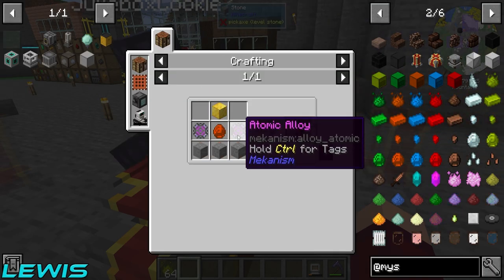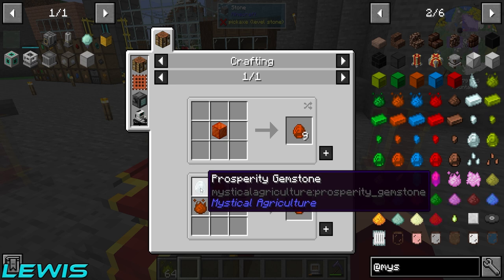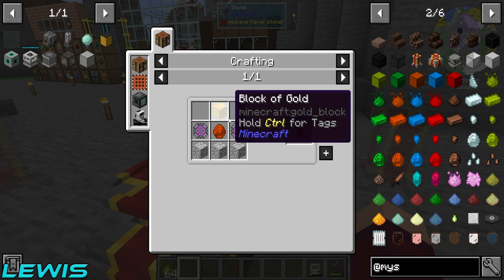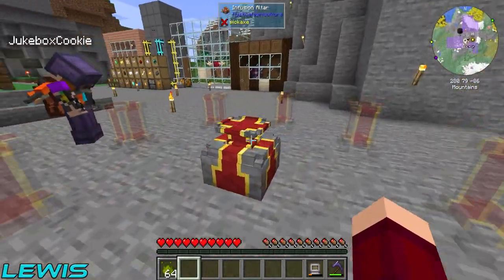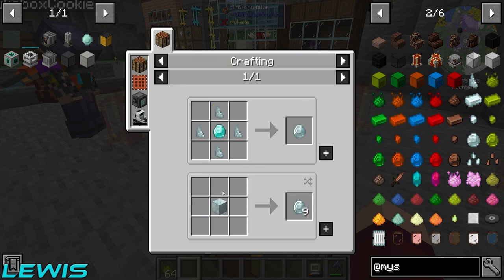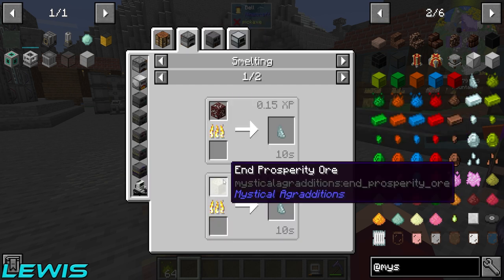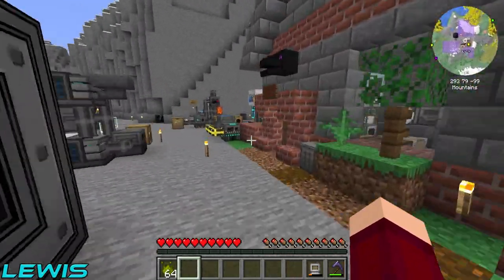To make infusion pedestals we need atomic alloys, stone, gold, and tetram gemstones. To make tetram gemstones we need prosperity gemstones, which require diamonds and prosperity shards. I'm not sure if we have those - they seem to be found in the End or the Nether. We also need tetram essence - oh, we have nine of those. You're going to go get the prosperity shards - the hardest job of all.